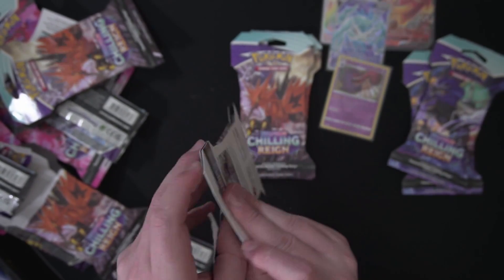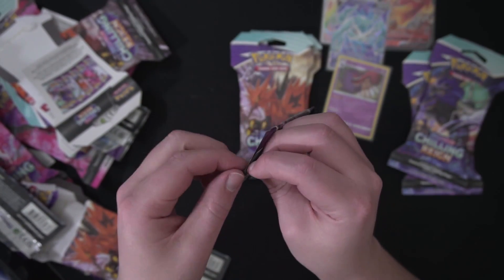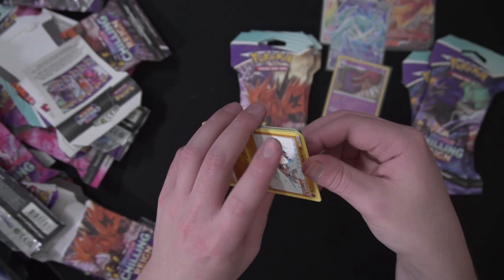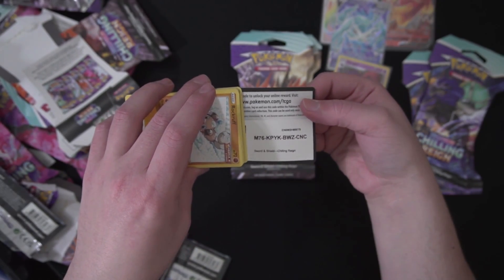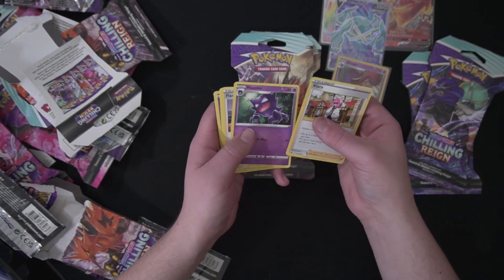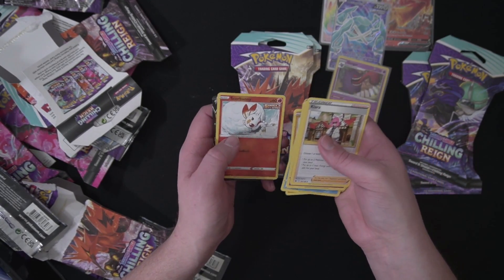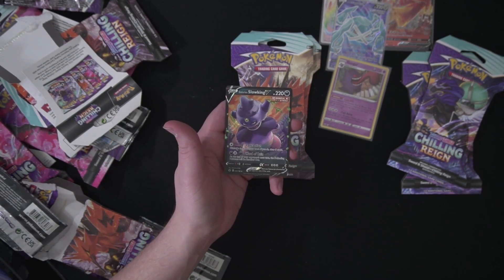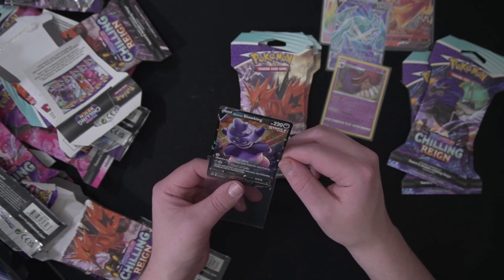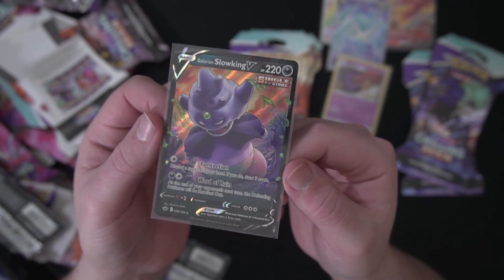Jumping straight into the next pack here. I need to figure out where I put my trash can because my desk is filling up with trash. Let's see what we're getting here — Haunter, Finery, Rock Ruff, Shepard, Castform, Gastly, Scorbunny, and a Slowking V. Very cool. Apologies, it's a Galarian Slowking V. That is pretty neat too.